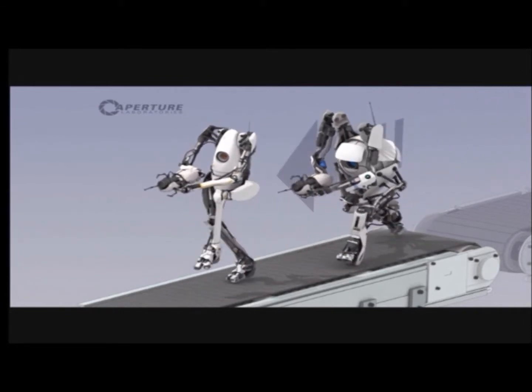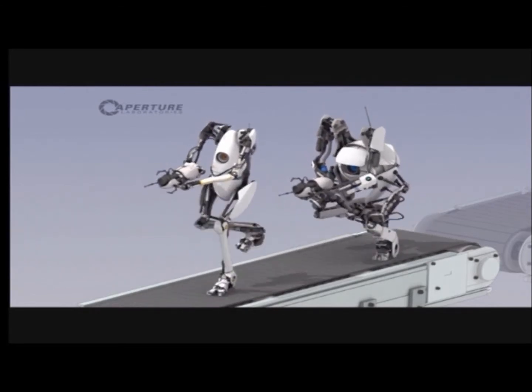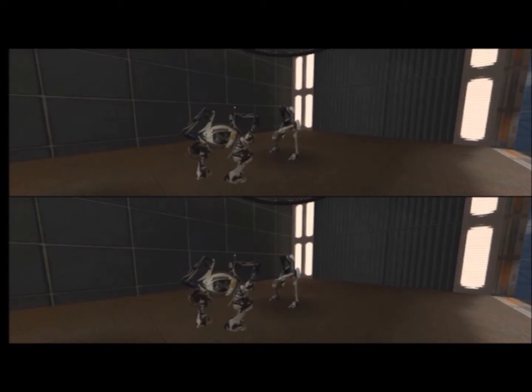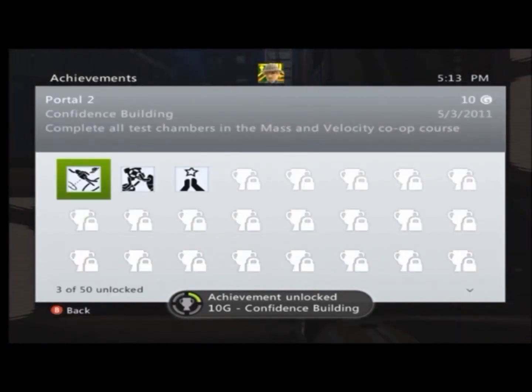GLaDOS kills you — just blows you up right there. Then here's the loading screen and you pop back up at the hub, where you start with all the levels. You should do this little dance thing, or hit each other or whatever, and get this achievement for 10 gamer score — the Confidence Building Achievement.